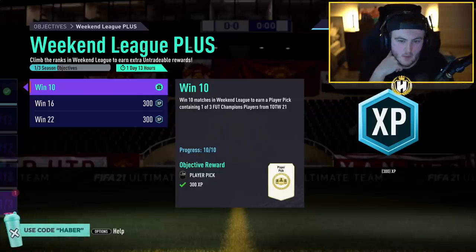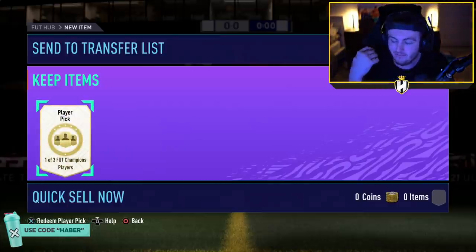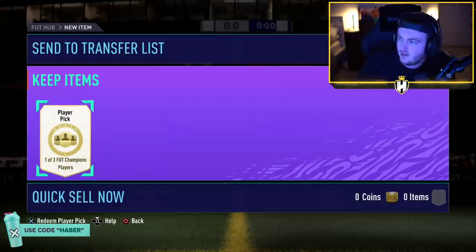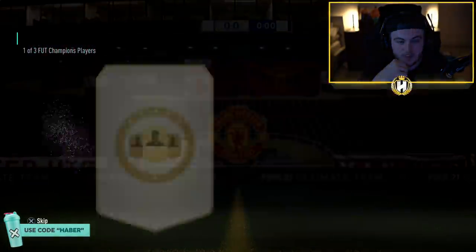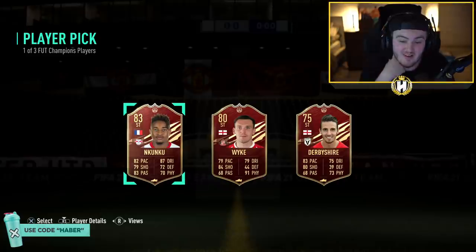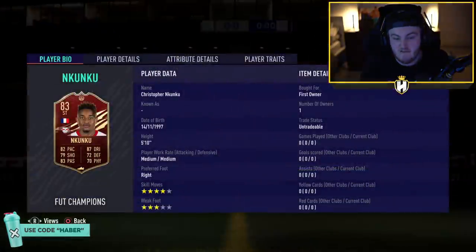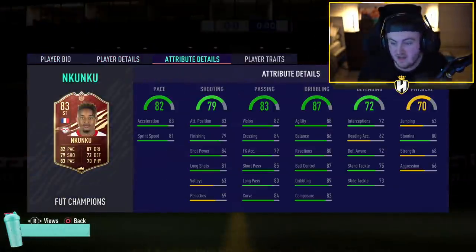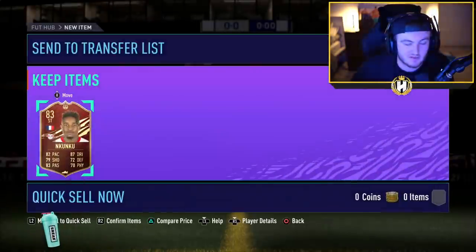Got our extra player pick for 10 wins in Champs — we're currently 10-0, doing pretty well. I know Aubameyang's in it. This week's TOTW has Aubameyang, Lukaku, Lorente, Ndidi, Stones, Benega. Stones, Lukaku, something like that would be pretty sick. Lorente would be dope too. Nkunku? That's not too bad to be fair, I can't really complain. We're taking Nkunku — 83 rated. Don't think I'll ever use it, but if we get a French or Bundesliga icon swap in the next icon swaps, he might get some game time.